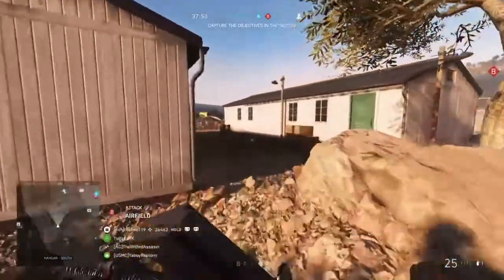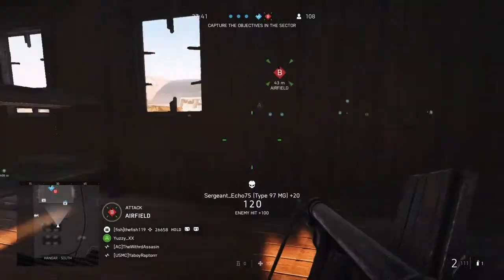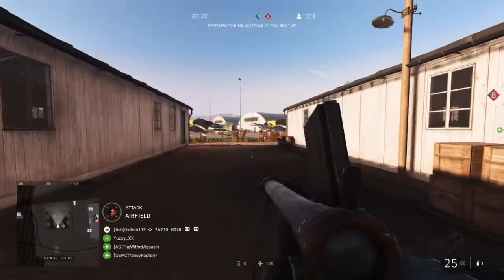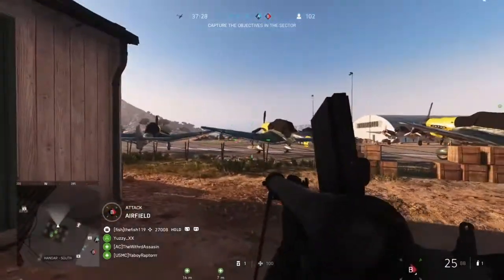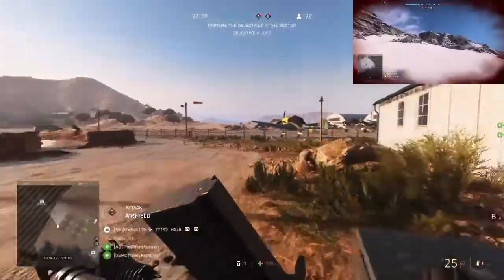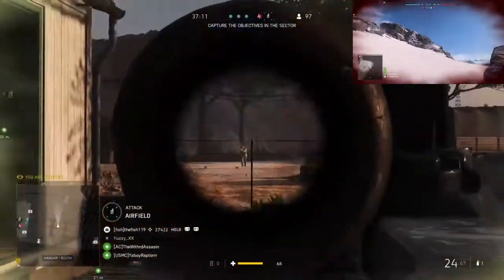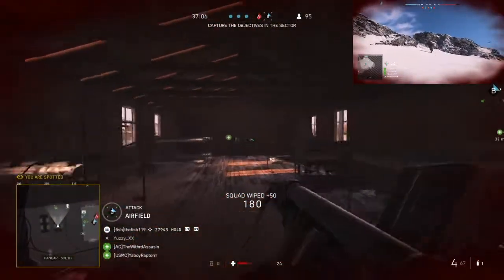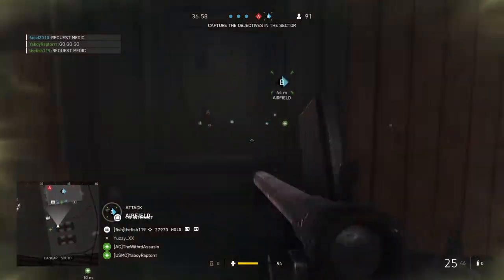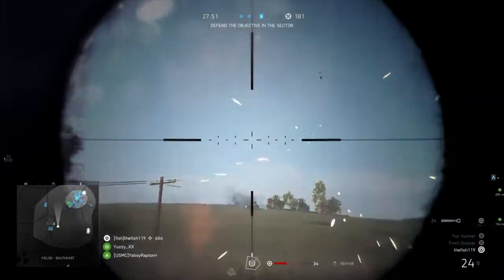Let's talk about bugs. I'm going to put one on screen so you can see how bad it can be. This bug is when I am downed by an enemy player and I am able to shoot my bolt-action rifle — a gun I couldn't even see. I was trying to hit the skip revive option and instead found I could shoot. Now that you've seen the bugs this game carries, you know what to expect. There are so many bugs.